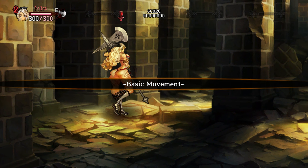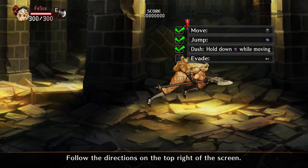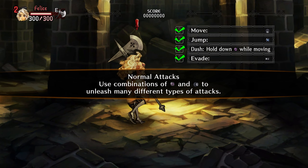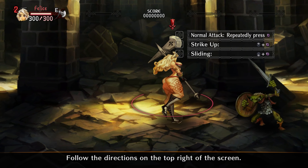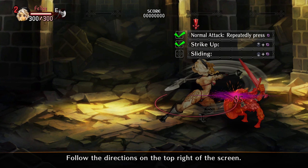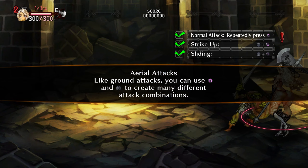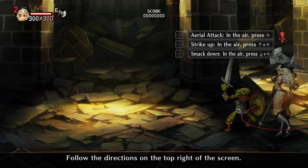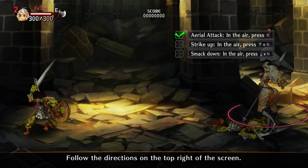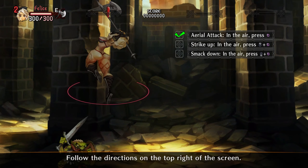Beginning basic tutorial. Basic movement: move with the left stick, jump with X, hold Square to dash while moving, evade with R1. Normal attacks. Sliding us down, strike up in the air.